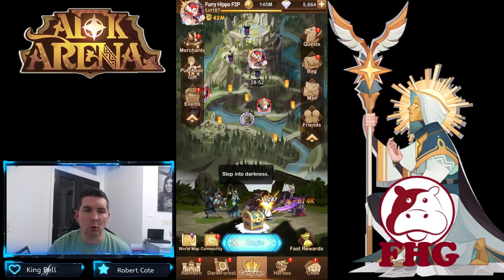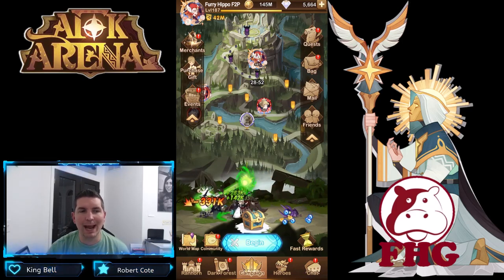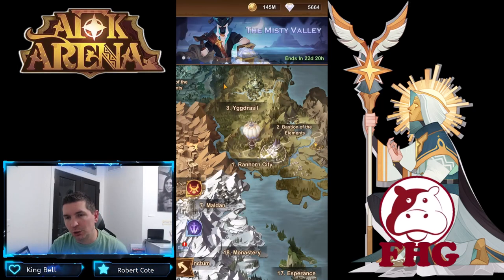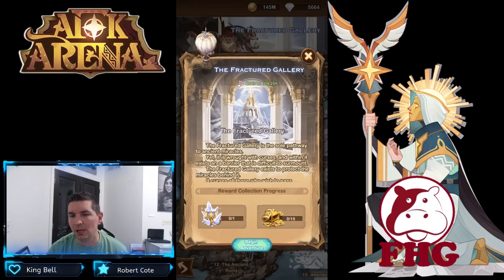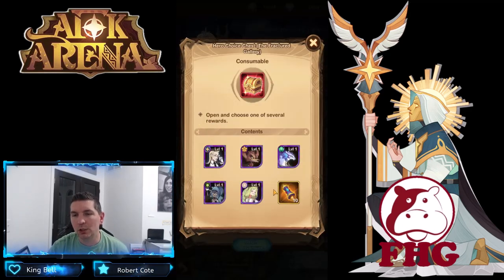Hey guys, welcome back to some more AFK Arena. Today we're on the test server looking at the brand new Voyage of Wonder called the Fractured Gallery. This one seems like it's going to be a little bit crazy. We only have one crystal chest — one red crystal chest — which is going to yield us a hero. Sorus, Nara, and Flora are all very good choices.